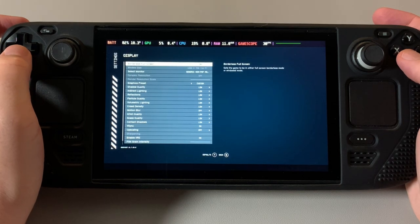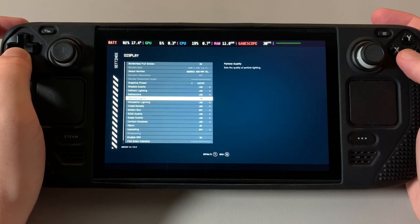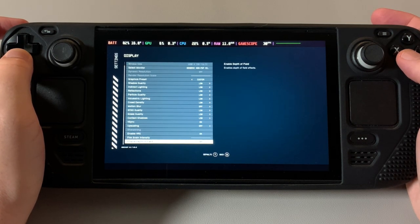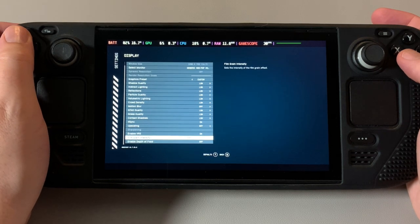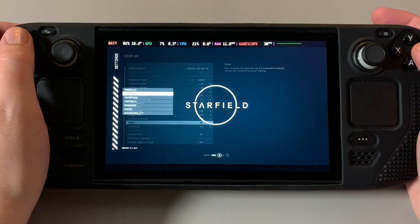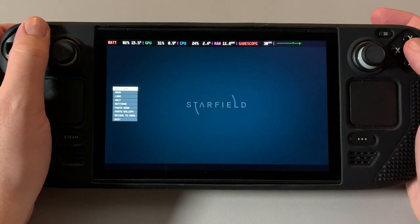I turned on graphic preset to low, turned off dynamic resolution and locked my resolution in, turned off depth of field and film grain, turned the rate down, and turned off upscaling. So far it's looking pretty decent.